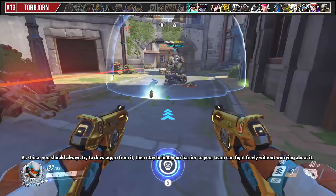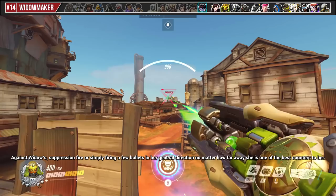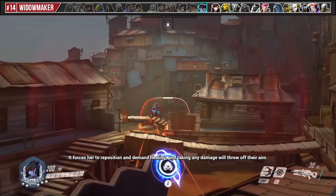Against Widowmaker, suppression fire — simply firing a few bullets in her general direction no matter how far away she is — is one of the best counters to her. It forces her to reposition and demand healing, and any damage will throw off her aim.